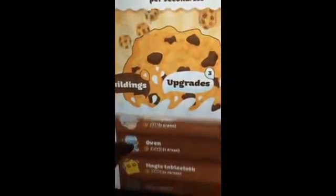I'm at level 13, I guess that's what it means. I know what these upgrades and buildings mean. You can tap the cookie — there are stats and all kinds of stuff. That's just what your cookie looks like. You can see I have pans, grandmas, ovens, and magic tablecloths, with pretty funny icons.